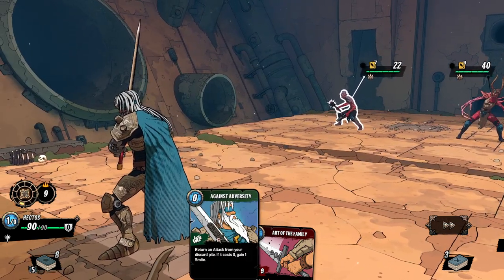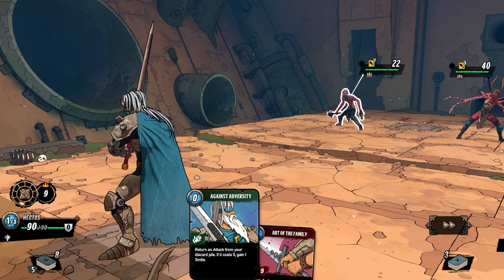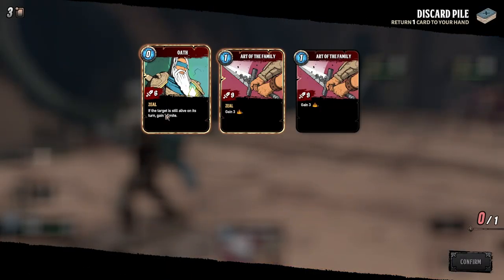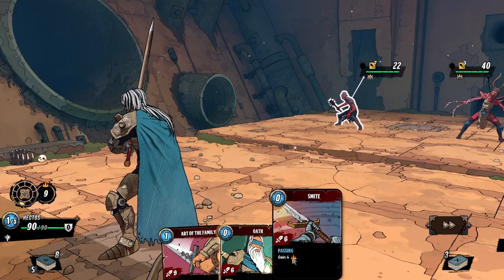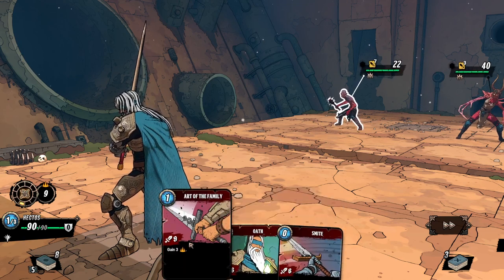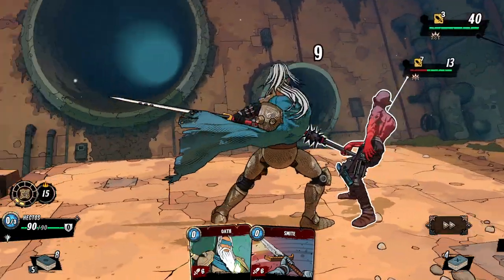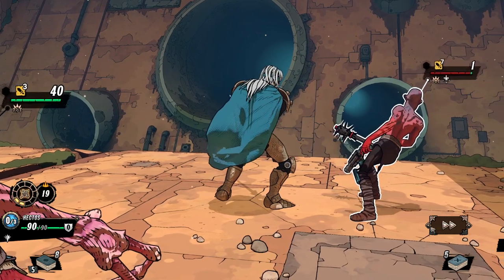Return an attack from your discard pile — if it costs zero, gain one smite. Well, chances are it's not going to cost zero because all of the cards I played did in fact cost — oh, I guess this one costs zero, so there is a one in three chance. We have a choice — I thought it was going to do it randomly. Let's do the zero cost one, then we gain smite. We gain four retribution from that, and it's also a zero cost attack. So we have one energy left, we can do one more combo set. Playing cards in a row is kind of nice.